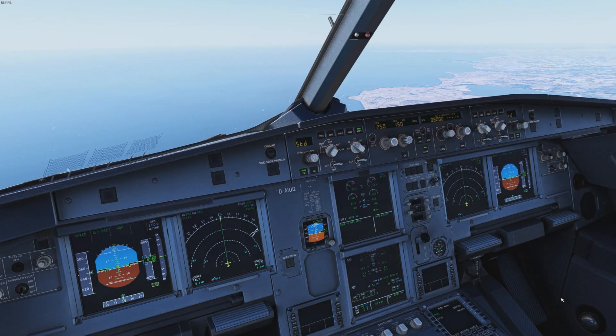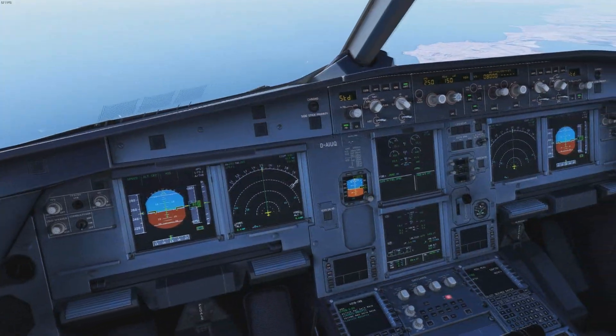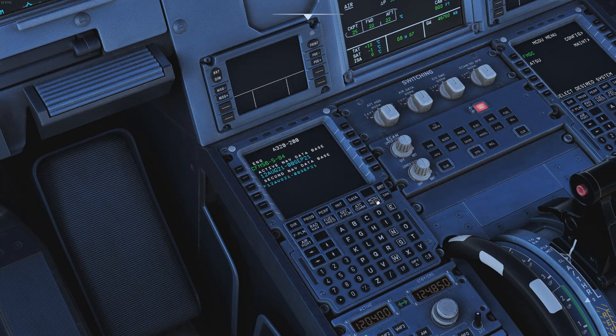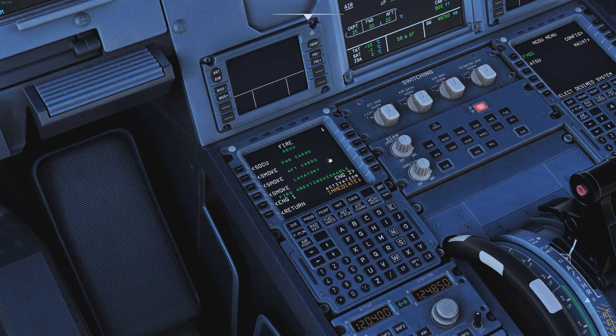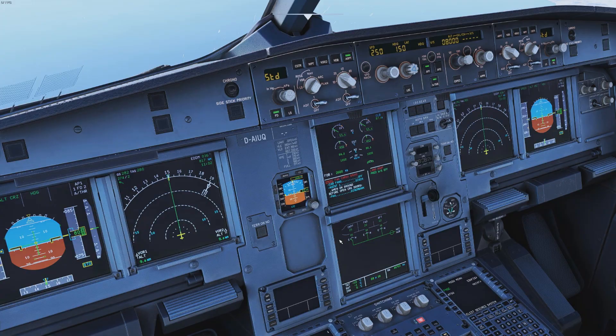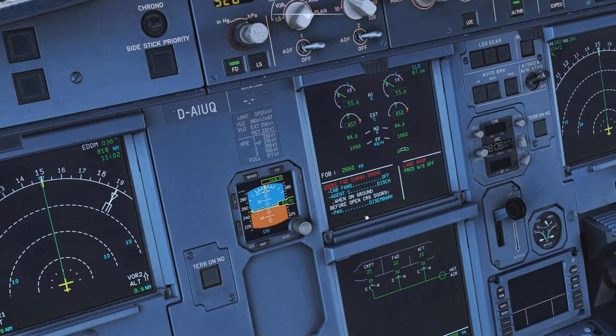We've now taken off and are flying along. Let's try triggering a failure: we go to manual failures, select fire, and choose smoke in forward cargo. And there it is — the warning: smoke, forward cargo.